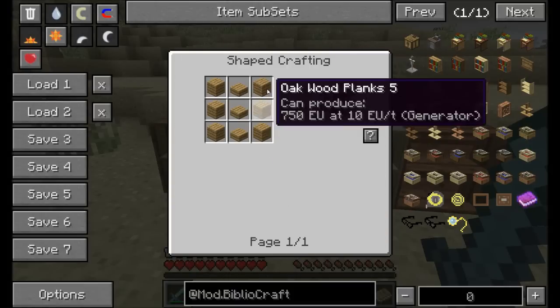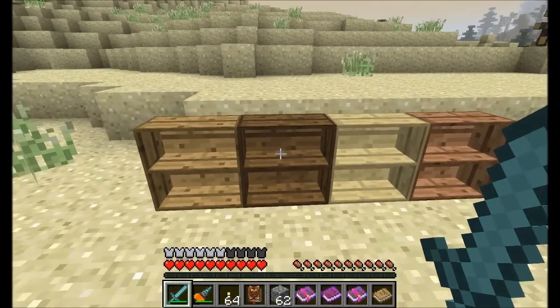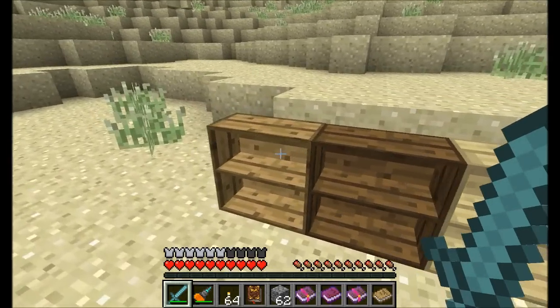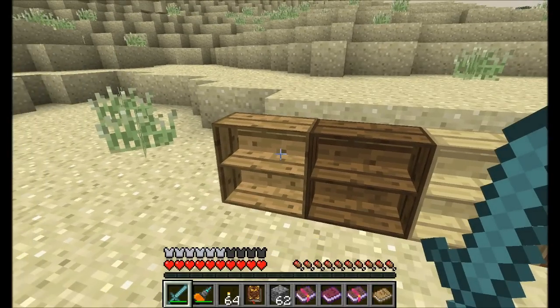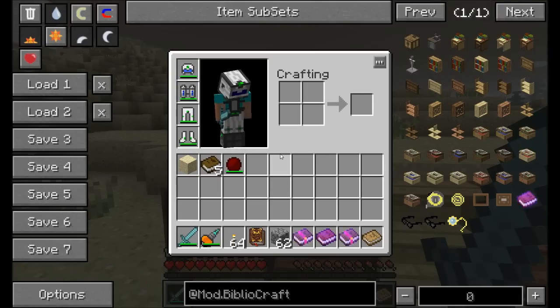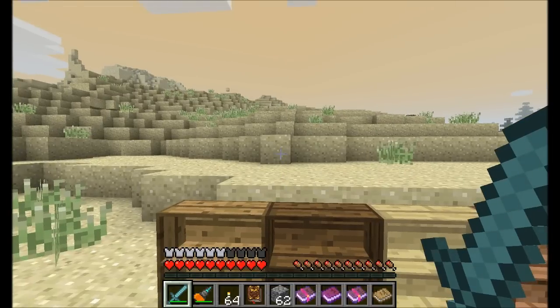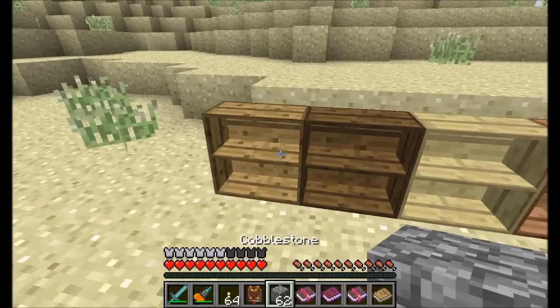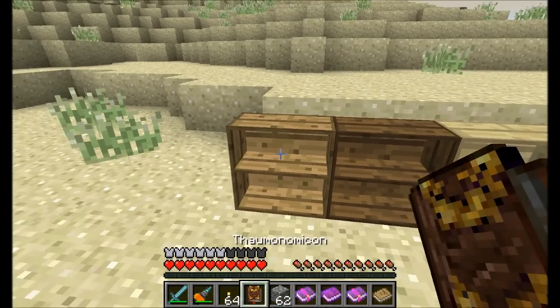Bookcases can be crafted with regular oak wood planks and slabs, and they can come in four different varieties matching the wood types available in Minecraft. The bookcases are kind of what got this mod started — it's part of the reason it's called BiblioChraft, since 'biblio' relates to books. The mod author was tired of having all these different books: Mystcraft books, Thaumonomicons, Tinkers' Construct books, enchanted books, written books — there are books everywhere, especially with all the mods we have. So he made a bookcase to store them handily.